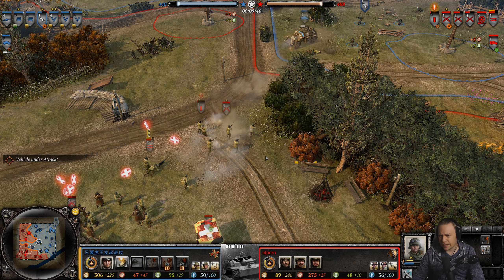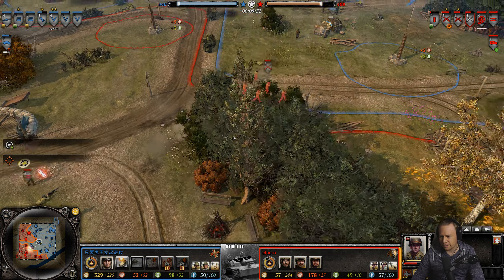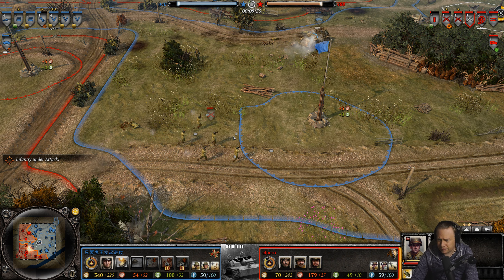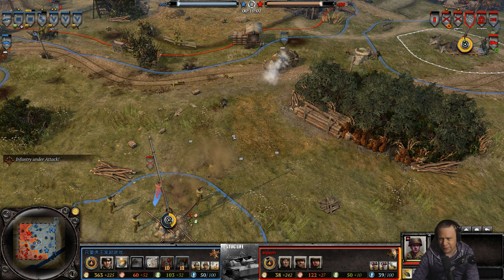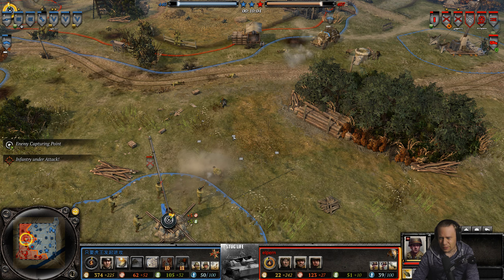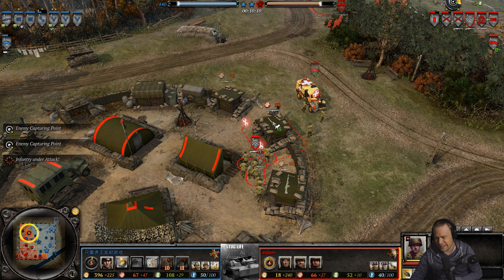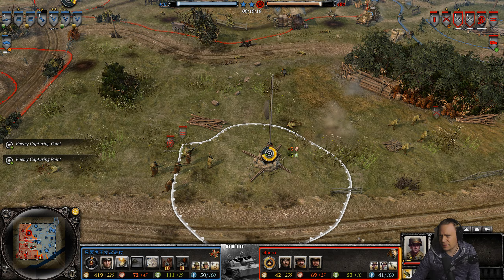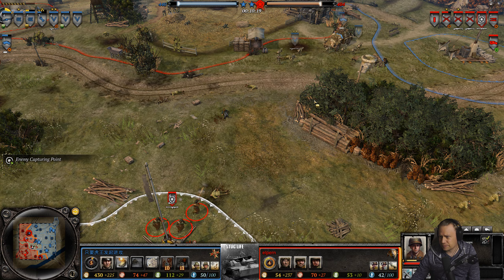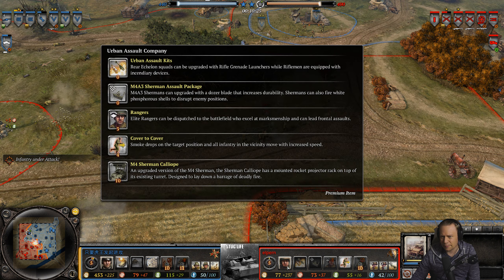Esam has a great start here. Some infantry are retreating in slow motion — on maps like Crossroads your infantry can take ten seconds longer to retreat as they try to reach a spot within the base circle, which is just terrible. Anyway, Elpern is getting BARs and bazookas, so along with the 50 cal these boys are going to try to take down the 222. Elpern locks in Urban Assault Company giving him access to incendiary devices.